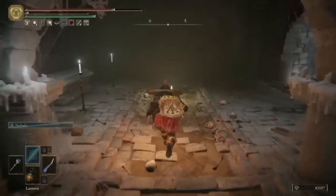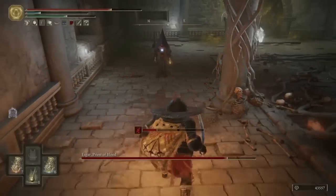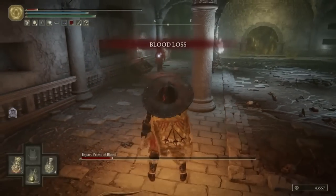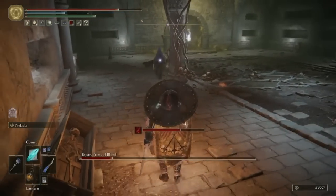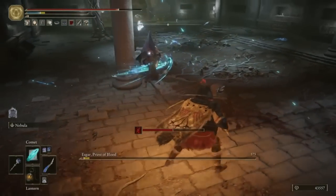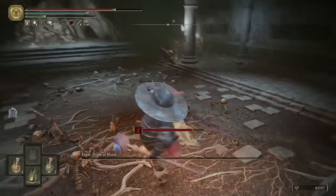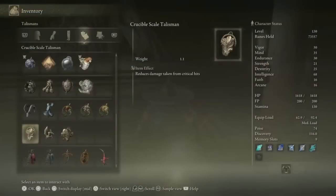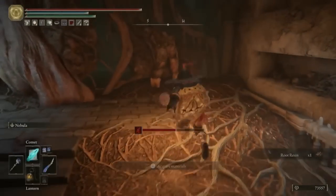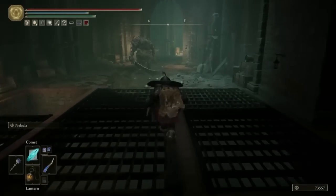Now you can jump down, head along the northwest path, and finally you will be back at the start of the dungeon - so go rest to replenish your items and prepare for the boss. The boss is Esgar, Priest of Blood, who is pretty easy - honestly very anticlimactic for such a hard and long dungeon. Just make sure you take out the dogs first so that it's a one-on-one fight and he should go down with no problems. Once we do finally take him down, you're rewarded with the Lord of Blood's Exaltation, which is a very unique talisman that increases your attack power when in the vicinity of blood loss. We're done now so I'll meet you back at the very first site of Grace for this area, which is the Underground Roadside.